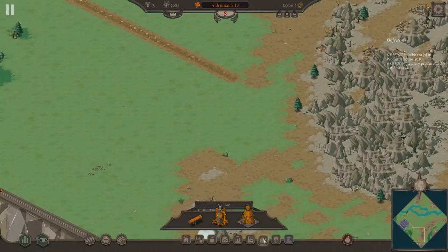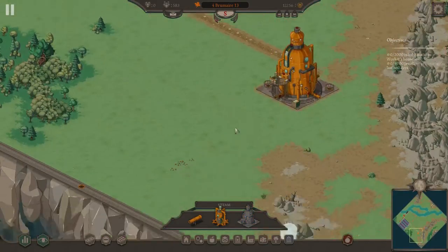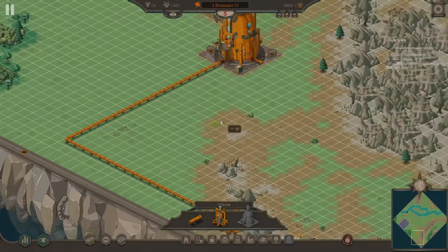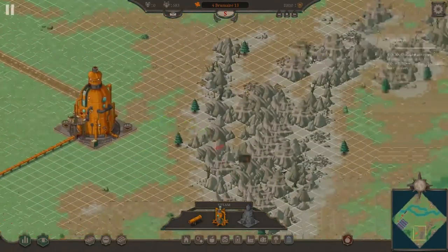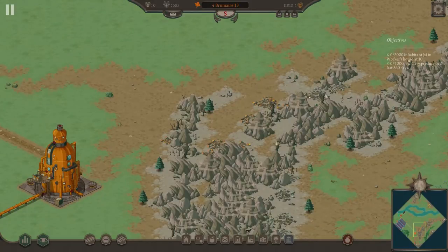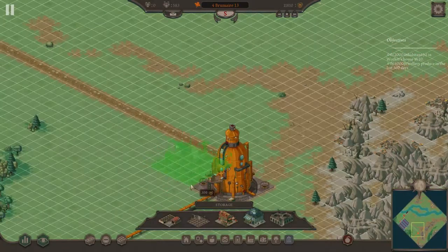Let's get our steam engine — or condenser — going here. You should be just fine there. We'll get an extractor here and get you guys hooked up. There we go — that should give you the steam that you need for four buildings. We are going to want plenty of buildings here. I can always turn the mines off when I'm not fulfilling the emperor's requests.